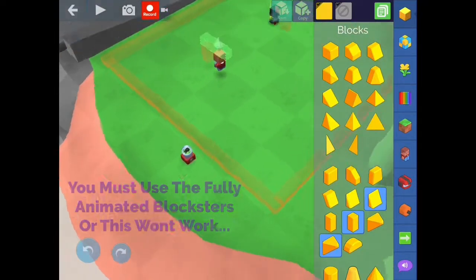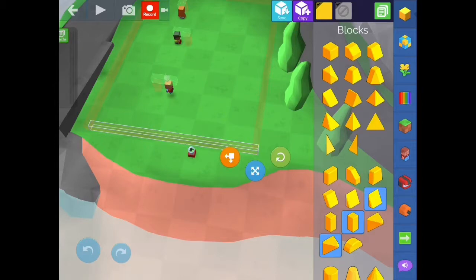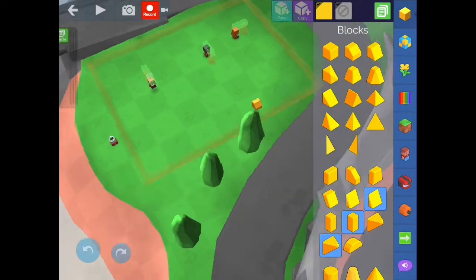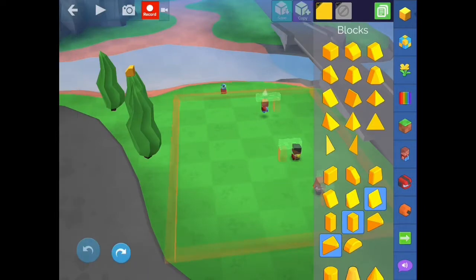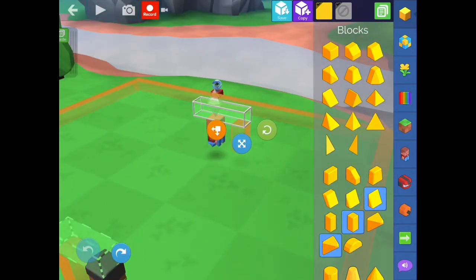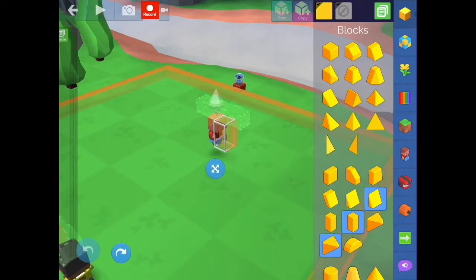I've got my blocksters, I've got some stuff on their heads, and I've got a perimeter — they are invisible. So really quickly on the blocksters: I've got the regular blockster, I've got an action block on top that is connected to another invisible block in front of the blockster. This was the simplest way I could figure out to do it, because if I move the block closer it interferes with the blockster, and if I put the action block anywhere else that also interferes. So just trust me on this — it'll work out for you.